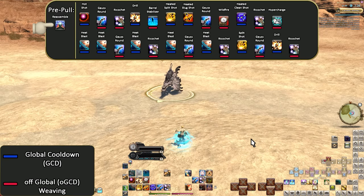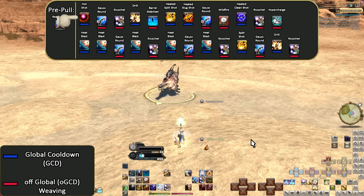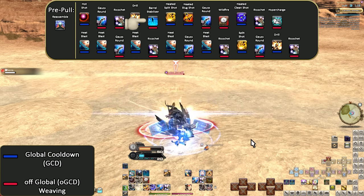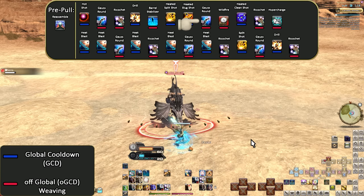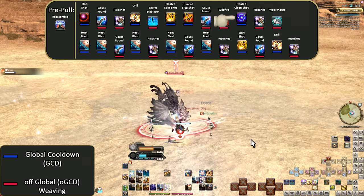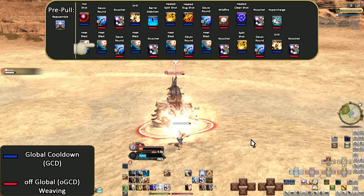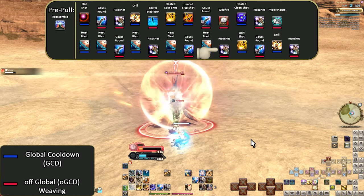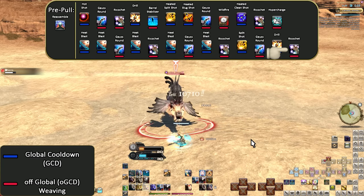Karaoke for the level 70 opener: Pre-pull. Reassemble. Hot shot. Gauss round. Ricochet. Drill. Barrel stabilizer. Split shot. Slug shot. Gauss round. Wildfire. Clean shot. Ricochet. Hypercharge. Heat blast. Heat blast. Gauss round. Heat blast. Ricochet. Heat blast. Gauss round. Heat blast. Ricochet. Split shot. Gauss round. Drill. Ricochet.